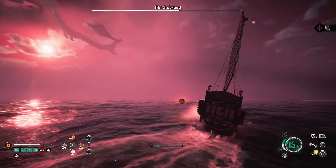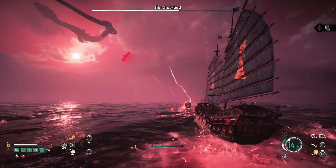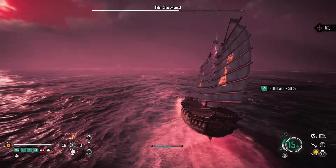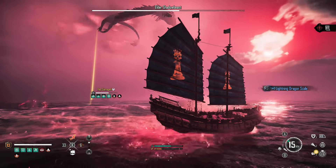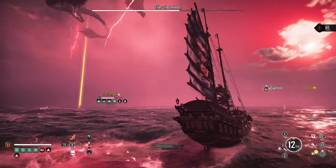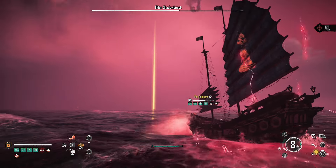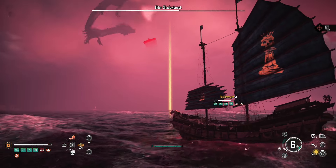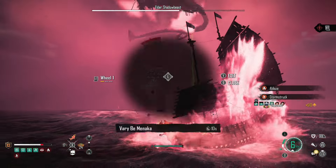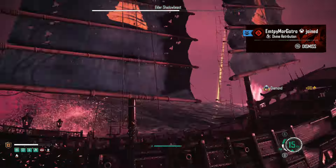It lasts quite long — to the point where I thought it might be glitching — but he does come back down. I fought him a few times and that cloud-swimming phase seems to be a normal repeating behavior, so you just have to be patient and deal with the lightning attacks. You can get lit on fire and get the electrocute status effect.